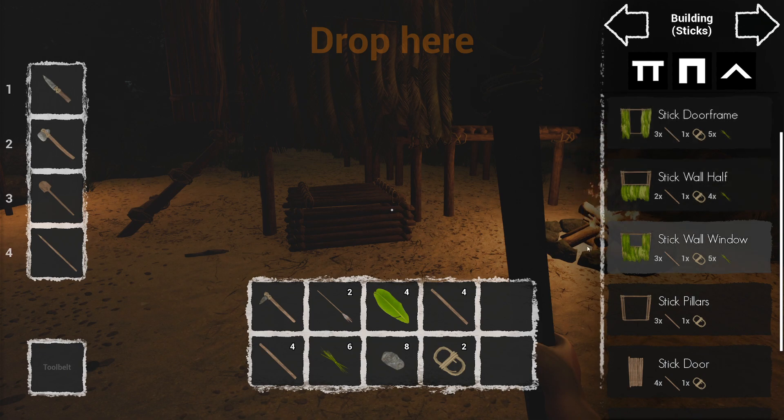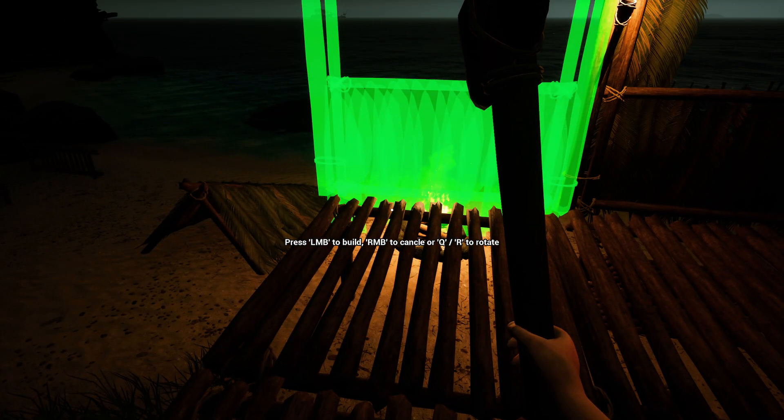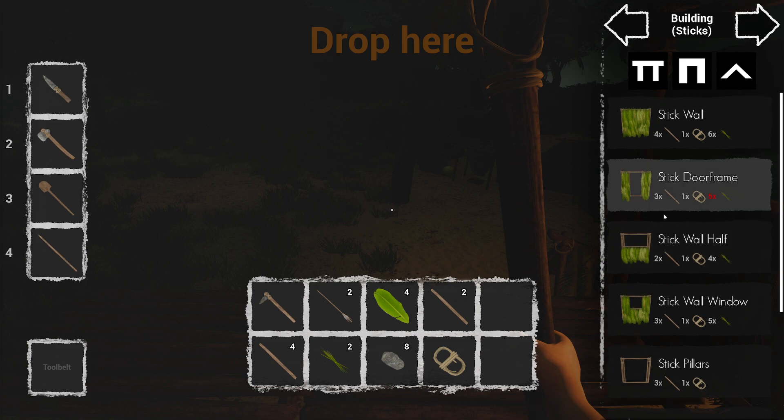I've still got a bit of fiber left. That's much better - having that extra foundation there because I kept sort of dodging this hole when trying to do it in an L shape, it was bloody annoying. Stick wall half. Do you reckon that's better than the window? There's a window, there's a wall - not sure on that. Let's do another - how much is this solid wall? Six of them. One rope, four sticks - we've got plenty of sticks.